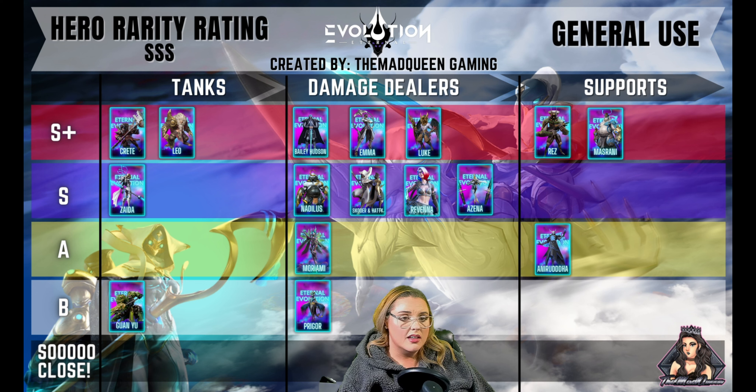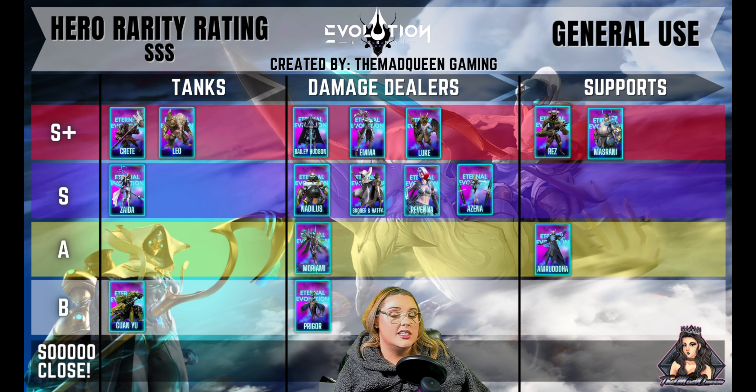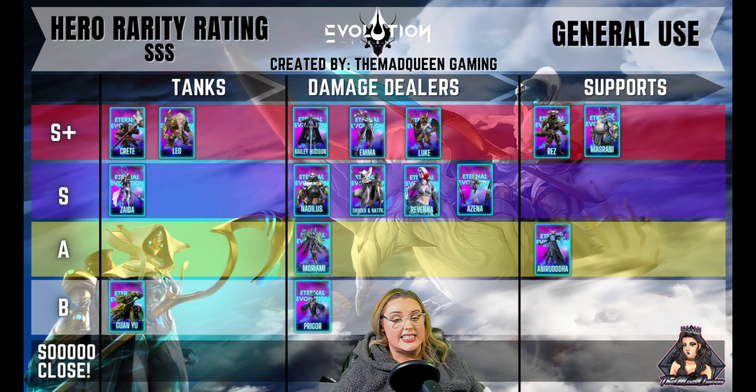Next is Luke. He's similar to Emma except he's able to do a lot of AOE damage. He's super easy to build and you can use him everywhere in the game for the most part. Of course, a lot of these damage dealers aren't going to be used in the Terror Dome, but generally they can be used almost everywhere else.